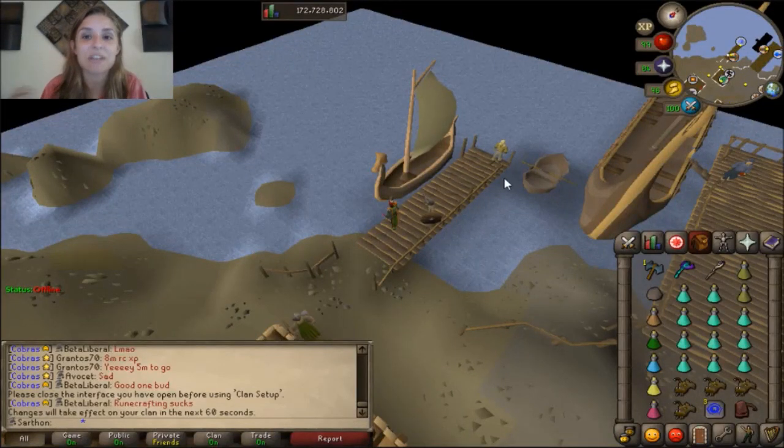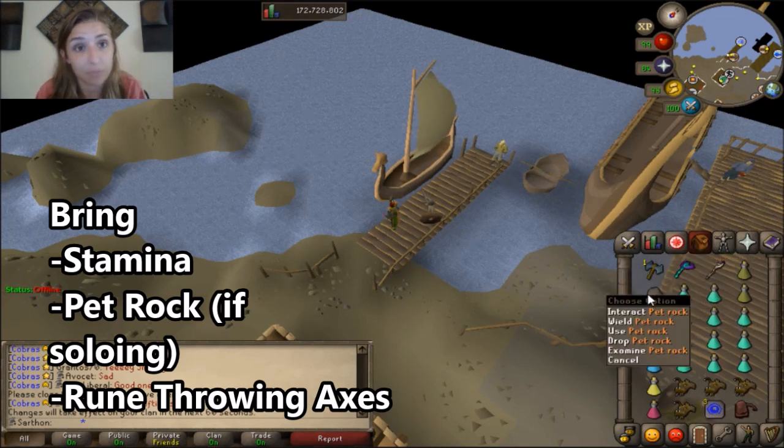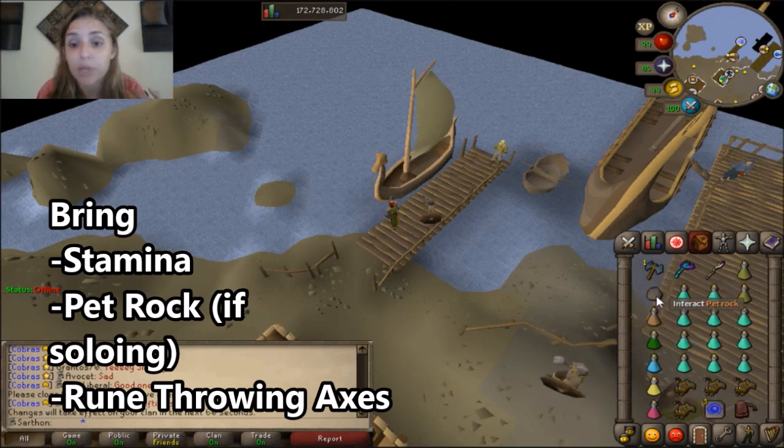Hey guys, what's up? It's Kay Jones here and I'm going to be showing you how to get to the Dagannoth King lair. You're going to need a Rune Throwing Axe and a Pet Rock if you're going by yourself. If you're going with a partner, your partner can either bring the Rune Throwing Axe and you don't need a Pet Rock. So that's cool.